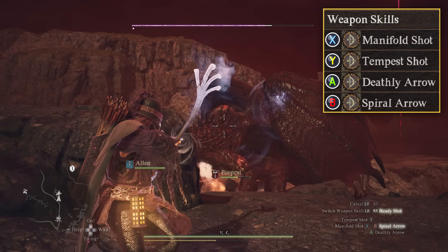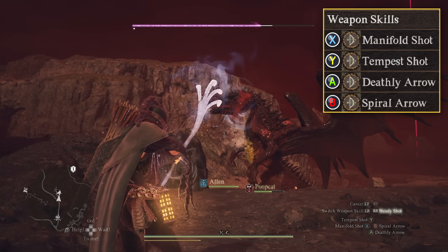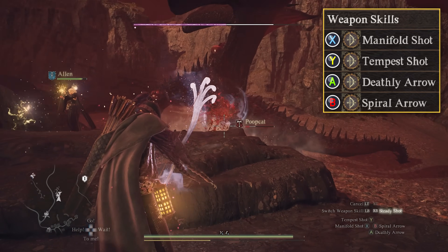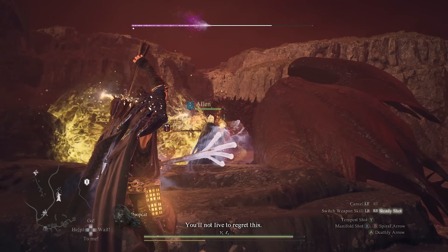If you don't mind using limited items, your best skill setup would be: Erupting Shot for high fire damage and AoE, Tempest Shot for quick and sustained DPS, Spiral Arrow for damage over time, and Deathly Arrow for a high damage strike that is useful in every situation.